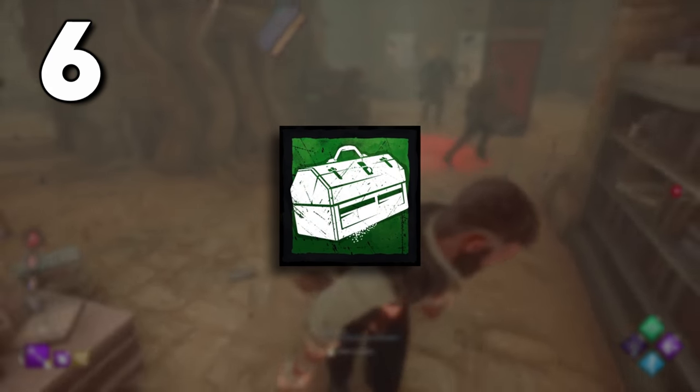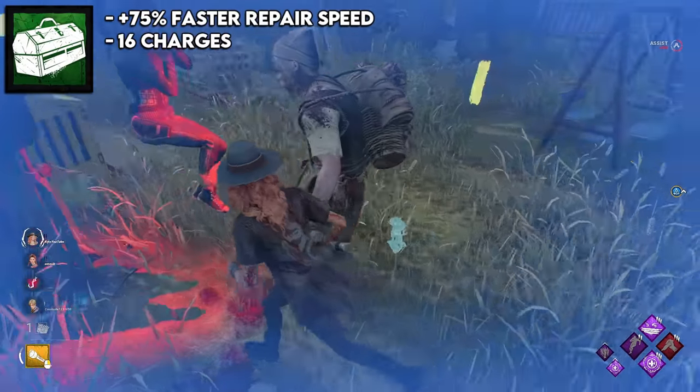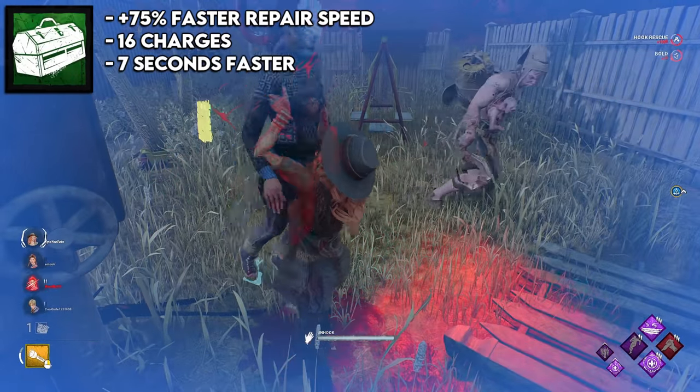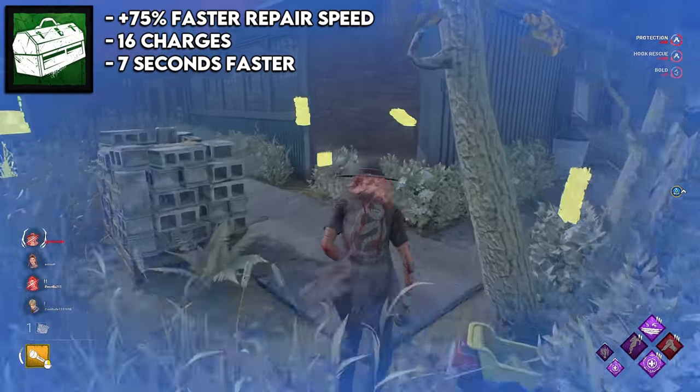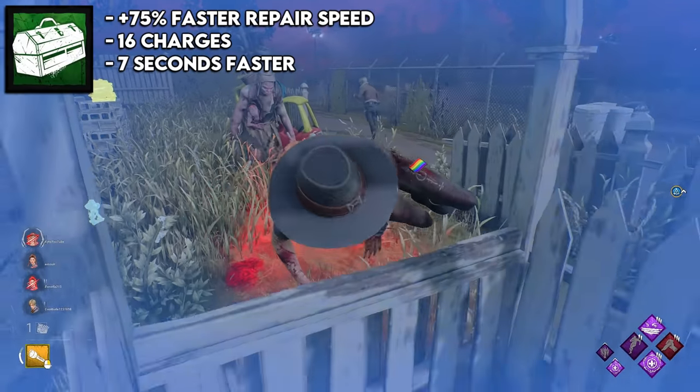The sixth spot is the mechanics toolbox, which is the green one with the little lines. This gives you 75% faster repair speed with 16 charges, which by default shaves off around seven seconds from a gen. So technically it only shaves off one more second than the yellow toolbox, but it does it faster, so it's really good in three-gen situations.